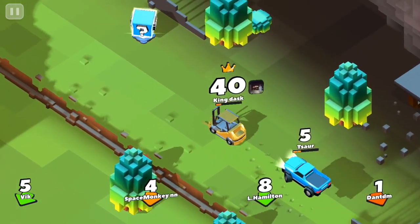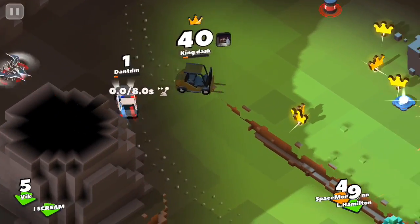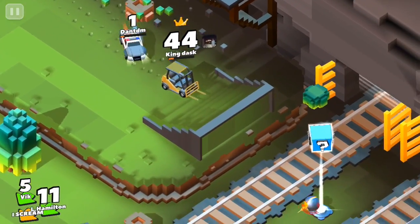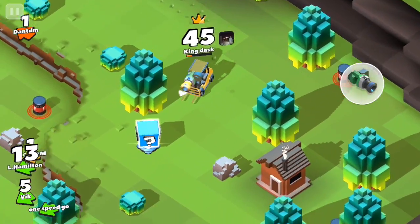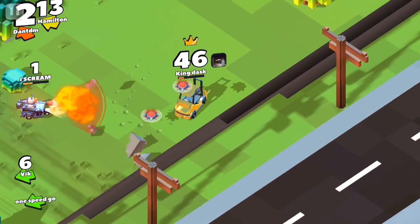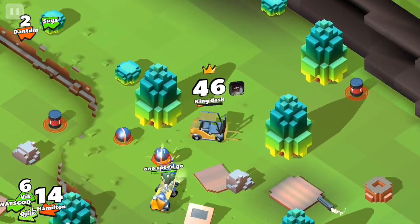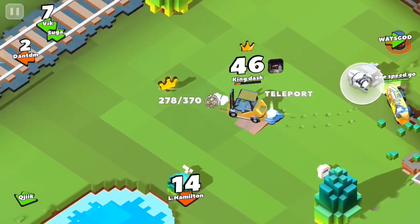I'm just driving around — I know where all the power-ups are on this map. I'm going to follow the path of them and try to pick up some that are useful such as the shield or health, because I'm currently very close to the 50 crown limit and need to be very safe. I'll drop my landmines on the person with the flamethrower and they'll drive into them and die. Check out this dodge — the person with the front cannon is shooting and I spun around them and avoided it, which was very very lucky.